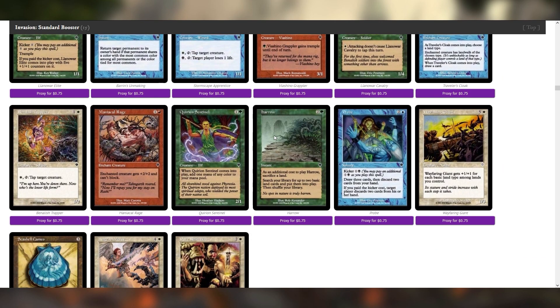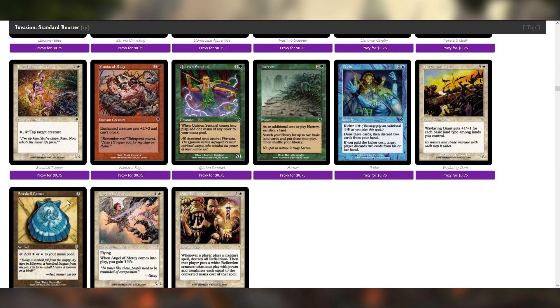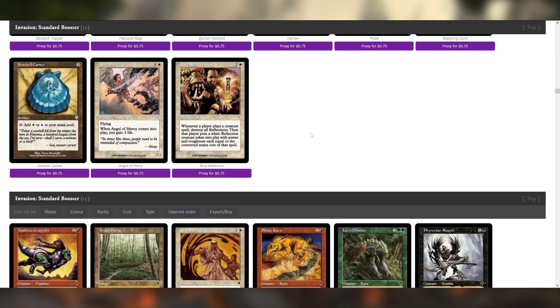This is not the first printing of Harrow, but I always love to see it. Wayfaring Giant could be a nice payoff for multicolor — each basic land type, so this is domain, and it does work with our dual lands. The cameos... maybe. It's a big maybe. Pure Reflection is so interesting.